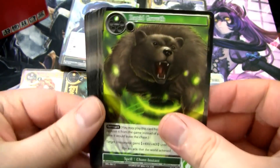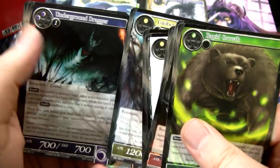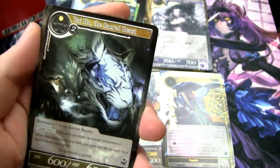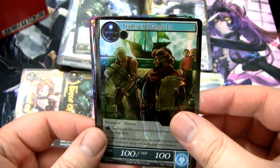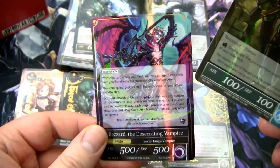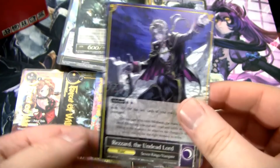Got a Rapid Growth — that's actually a pretty good card. I think I use it in my IU deck. We've got a Baihu — another one, just going to add them to the Baihu pile. Got this foil trader Shangri-La, and then a Rezard — this is our third ruler for the box.